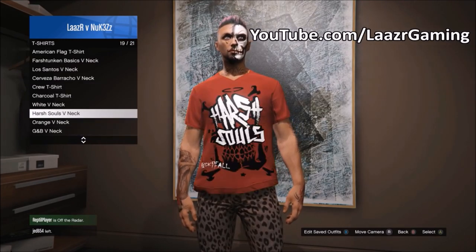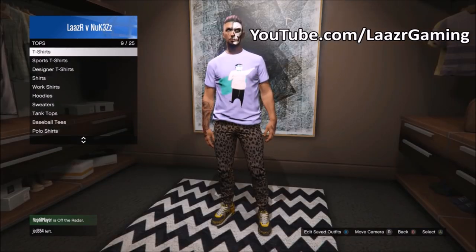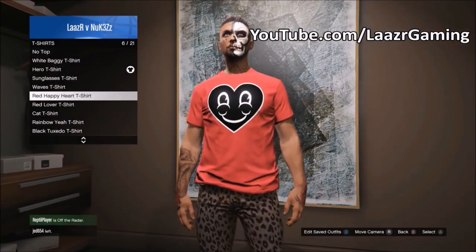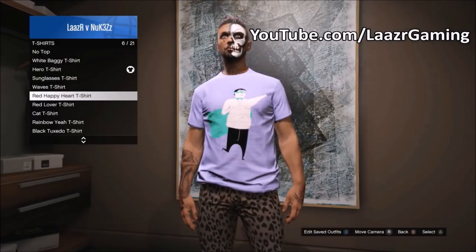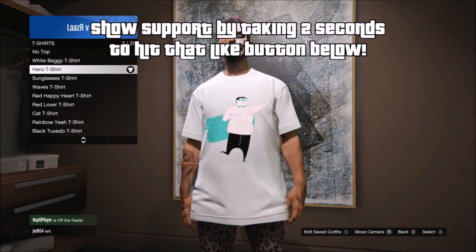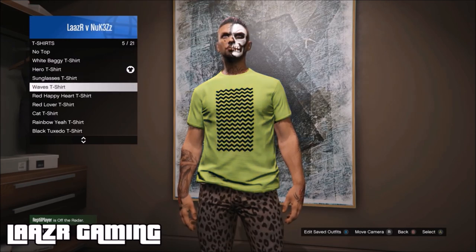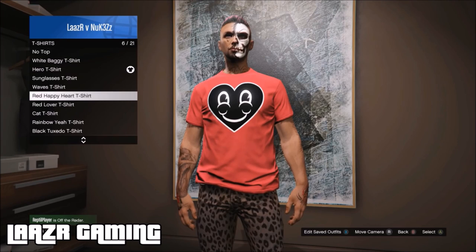Select the color t-shirt you want, then back out. Now find any logo from any other t-shirt that you want to transfer onto it. In this case I'm going for this unique smiley heart logo. This also works with special tops — you have a huge amount of potential to mix and match. Just to quickly prove that the old method isn't working: when I hover over the smiley heart t-shirt and press the pause menu, it automatically switches me back to my lilac shirt even though I haven't selected it.